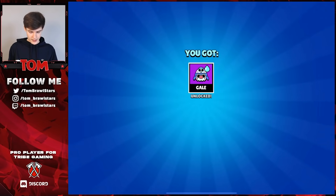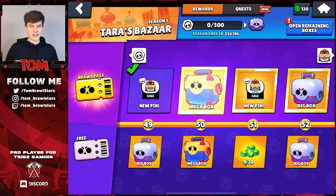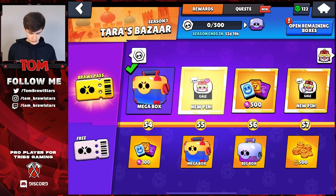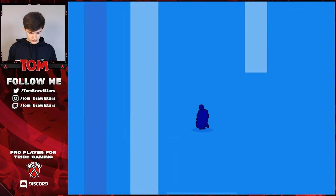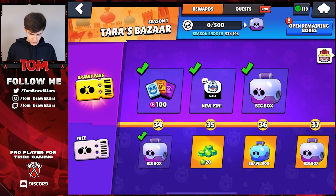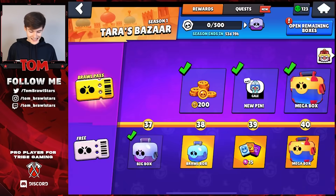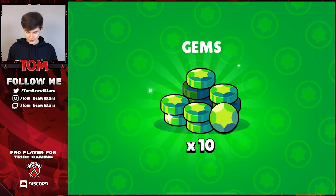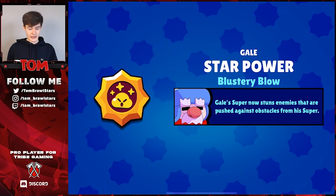There are a lot of Gale emotes — I think it's just Gale but there are a lot of cool ones. We can continue to get more pins here — I keep saying emotes, pin, same thing really. We do still need the star power so we are very close to max Gale. Looks like that wasn't a star power, continuing to open. Okay, so we did get the star power — now we have completely maxed out Gale.